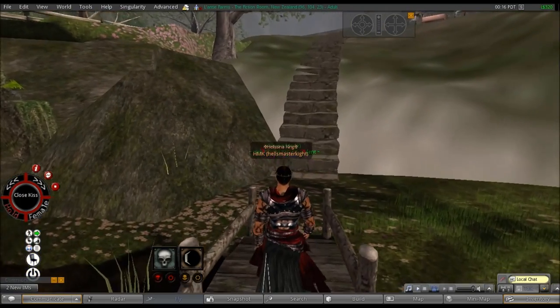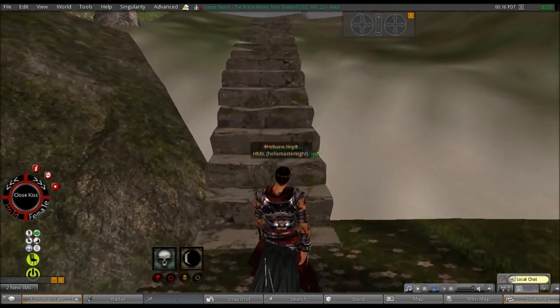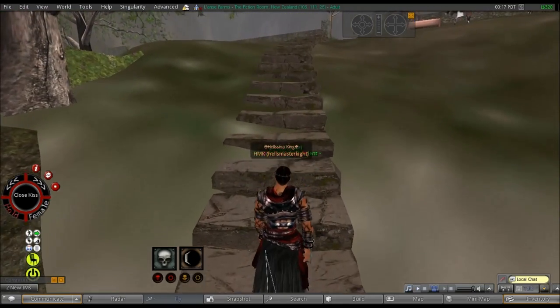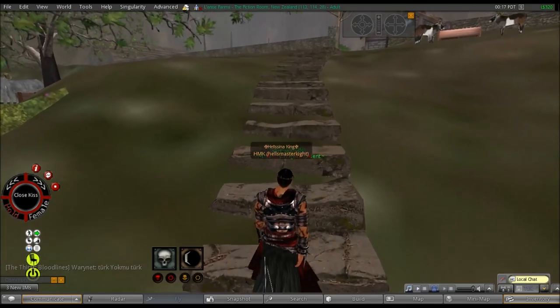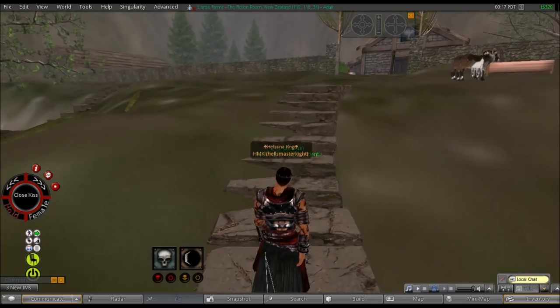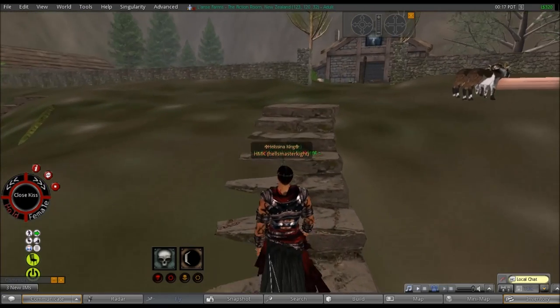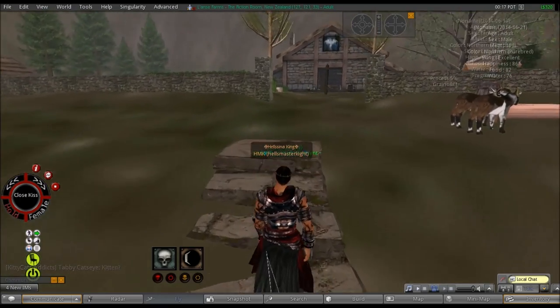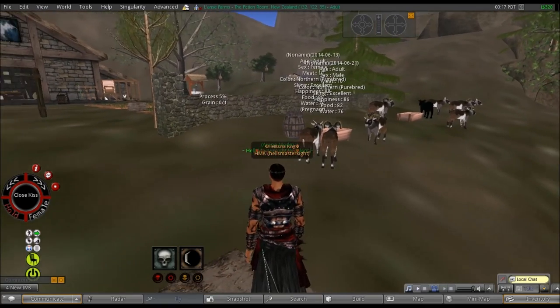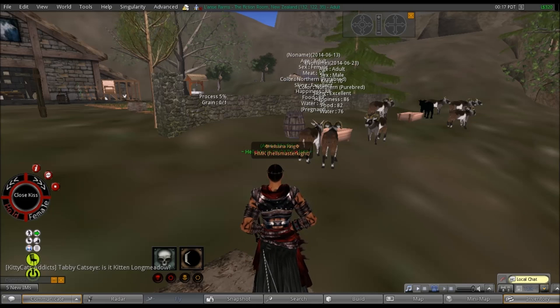So we're going to go up the steps here, and you may be able to hear them — and you're going to see them soon — some herds of Veer. I'm just going to stop at the top of the steps, and there you go: you have a nice lovely set up here, some brown and white, and by the look of it, some black sheep there.